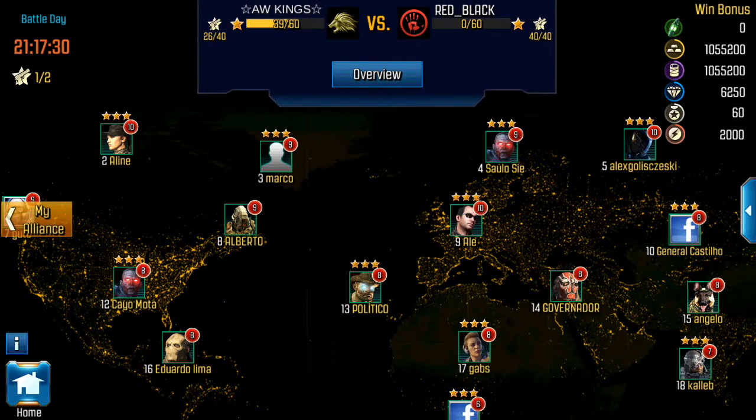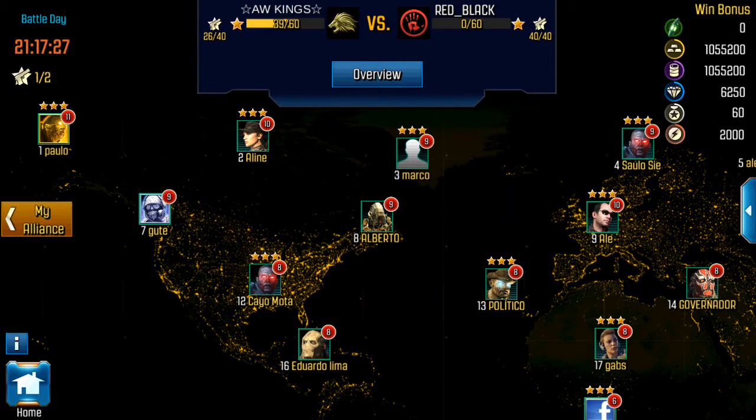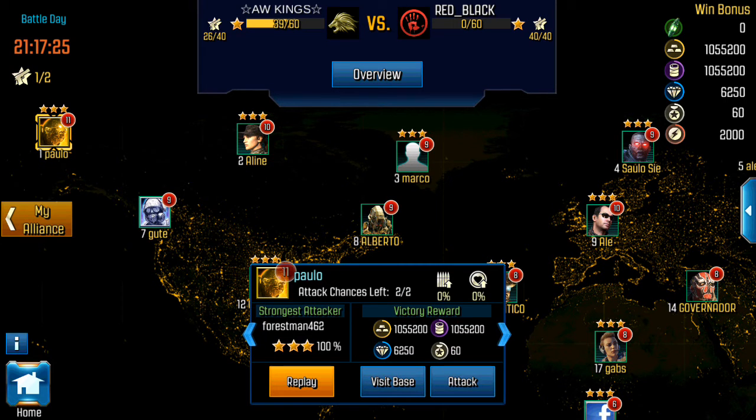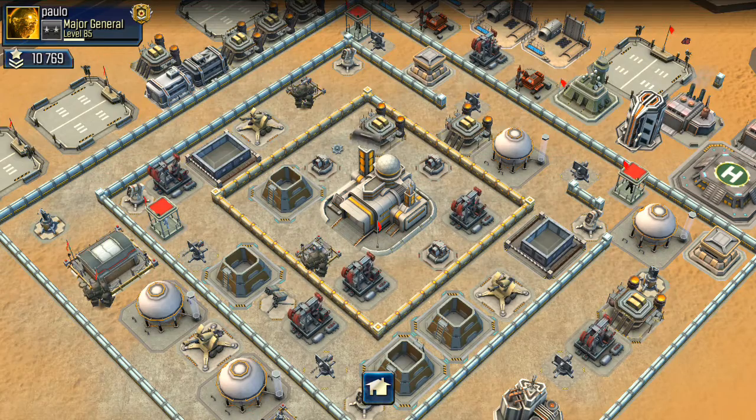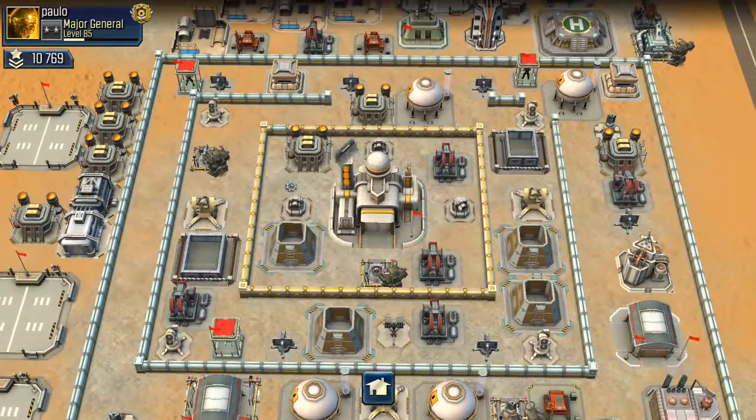If you watched my last video, you noticed that the hangers and bunkers in this command center level 11 are empty. I know the communication center is full — that's a little bit of a wild card. But for the most part this is not a very well upgraded command center 11. It's got probably mostly CC9 or CC10 level weapons, so it really shouldn't be too hard for me to do this.